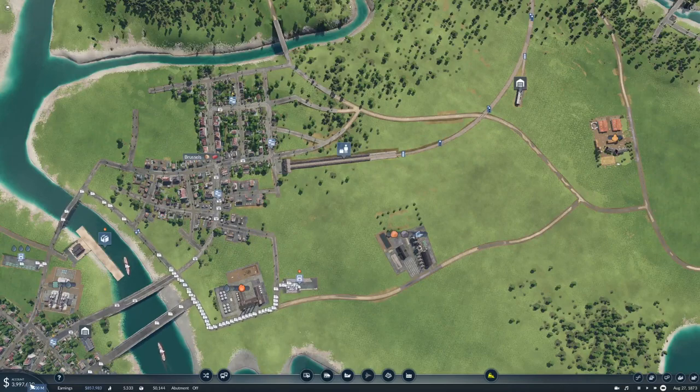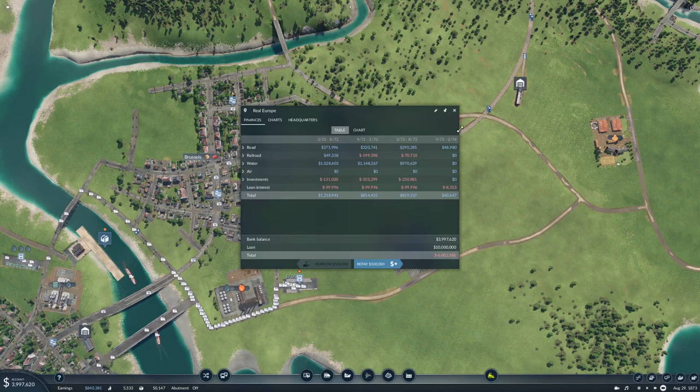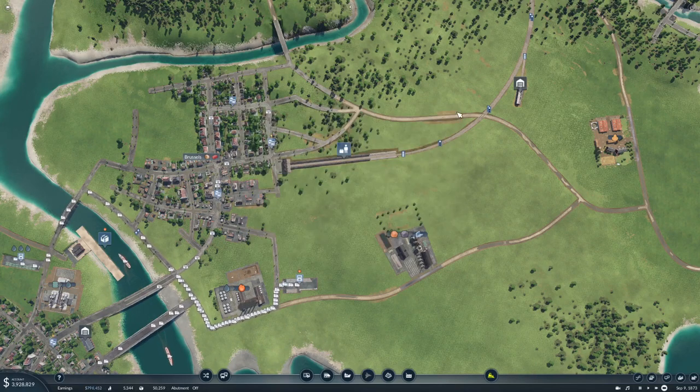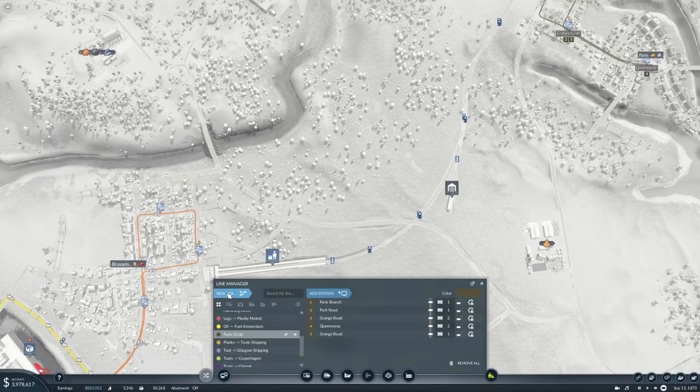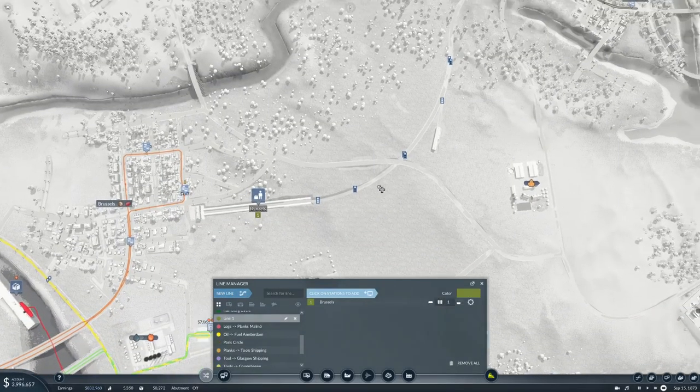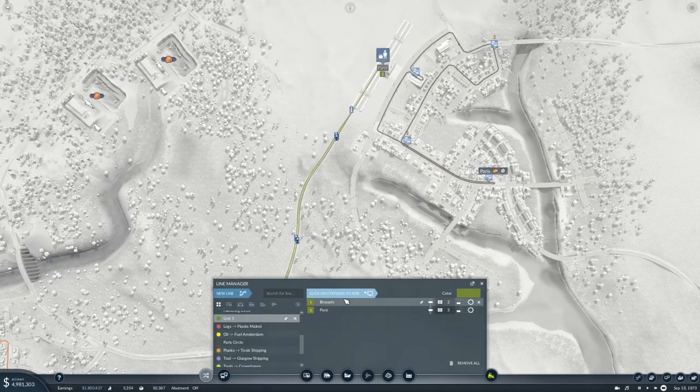Oh, look at our money — we have a lot. Nice. We're making more than a million. All right, so we need a new line from there to there, and this will be the Brussels-Paris Express.